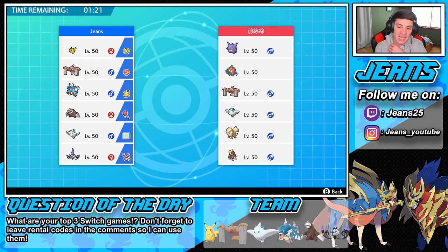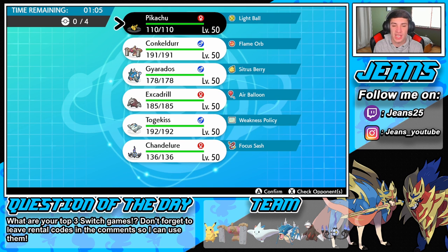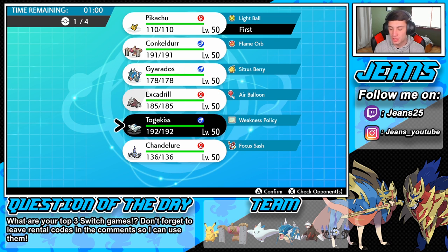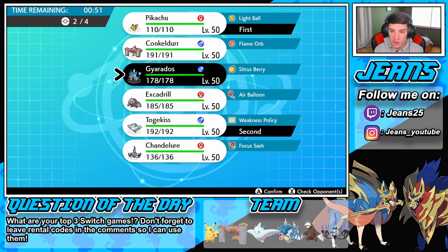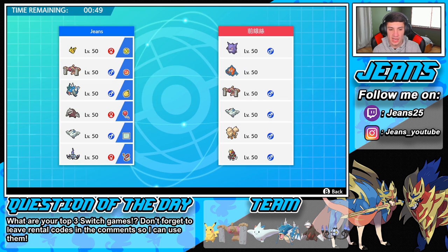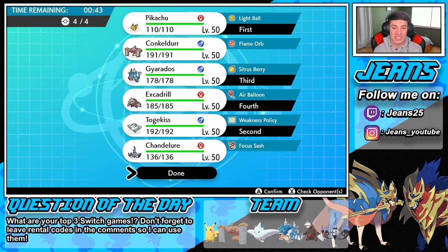This guy has a Gengar team with a Bisharp on it — I gotta watch out for that, probably a Defiant Bisharp thinking we're gonna lead our Intimidate Pokemon. I think we're chilling though. We might just lead Pikachu — Pikachu could be a good lead; we can go for a G-Max Bolt Crash and paralyze everything. He has no ground types so that's fine. We're gonna go Pikachu into Togekiss in the back, then bring Gyarados and Excadrill — I think Excadrill could be better here. Let's go.